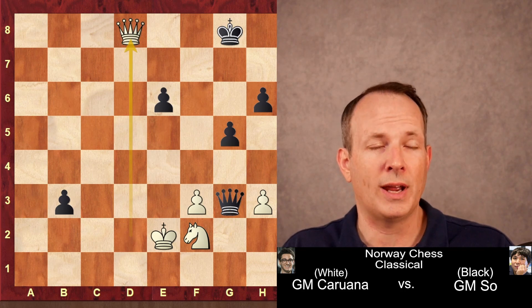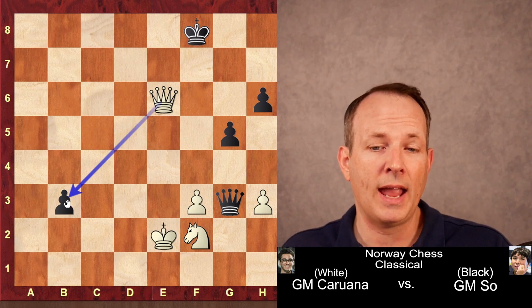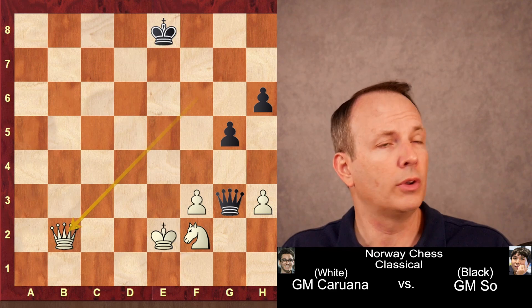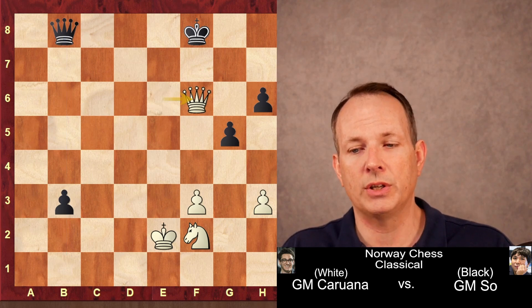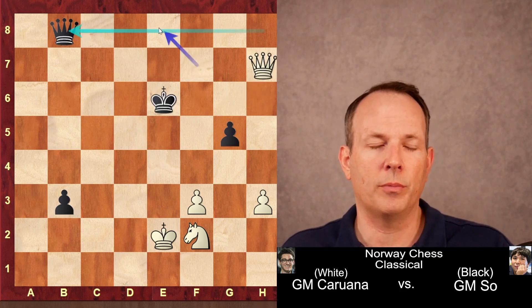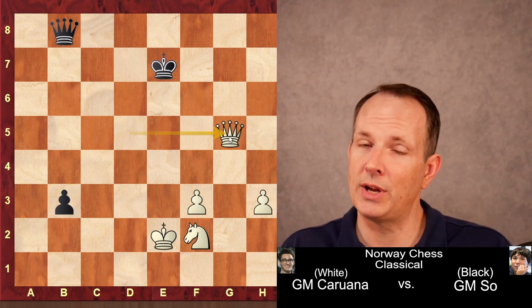Queen to g3, queen to d8 check. Now Caruana gets to do some checking of his own. King to f7, queen to d7 check, king to f8, and he grabs the e6 pawn, aiming at the pawn on b3. Wesley So cannot advance that pawn because queen to f6 check is a double attack when the king moves — queen takes b2. So Wesley So plays queen to b8, the strongest square for the queen, placing it behind the pawn and supporting its advance to b2 and b1. Queen to f6 check, king g8. After a series of checks, Caruana wins the h-pawn. The king can't go to the back rank because the queen would check at h8 and win black's queen. Caruana uses these checks to push the king where he wants, and then takes the g5 pawn with check. It's not looking good for Wesley So.